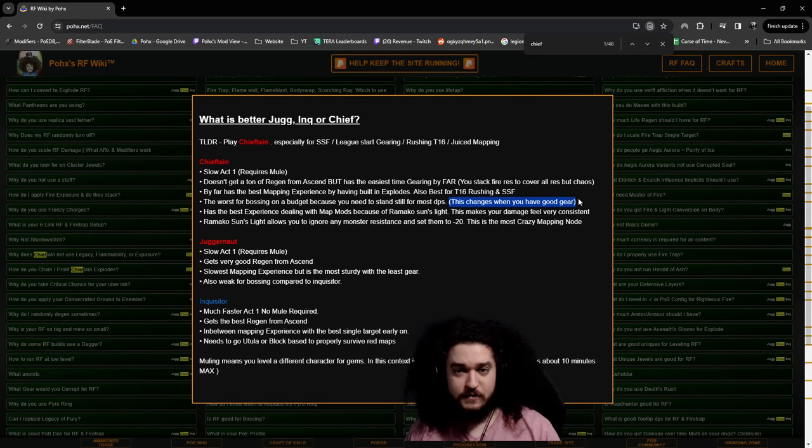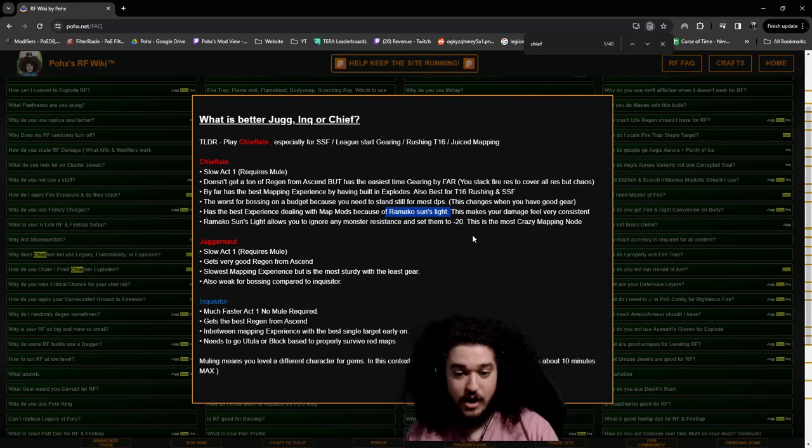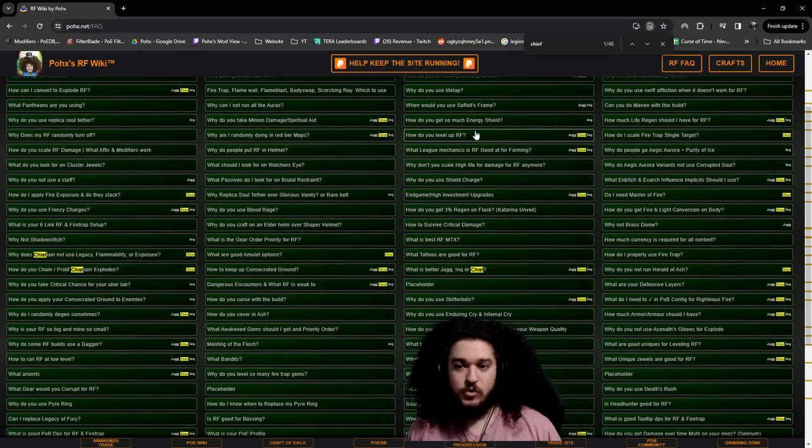It's the worst for bossing on a budget because you have to stand still for most of your damage — though it's not that bad when you can face tank. Chieftain has the best experience dealing with map mods because of Ramako Sunlight, which literally eliminates mods such as: monsters gain bonus elemental res, monsters are fire and ignite resistant, monsters are possessed and have bonus elemental res, monsters gain endurance charges. Anything elemental-res related, Chieftain does not care. The double-edged sword is you cannot minus enemy res past minus 20 for bossing.